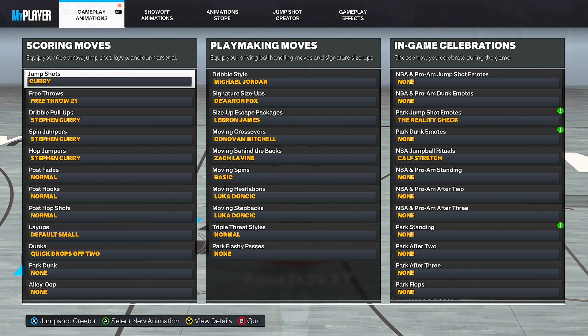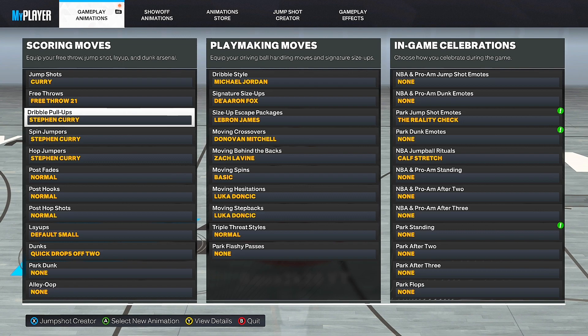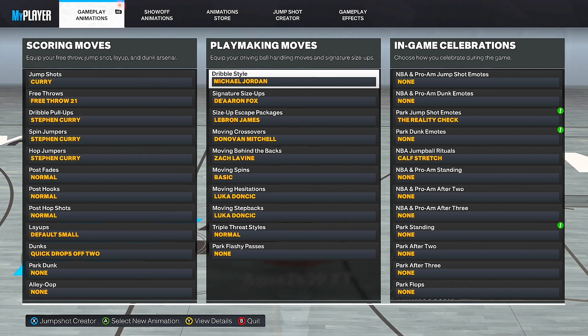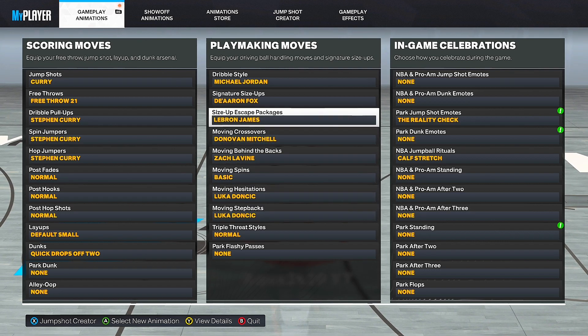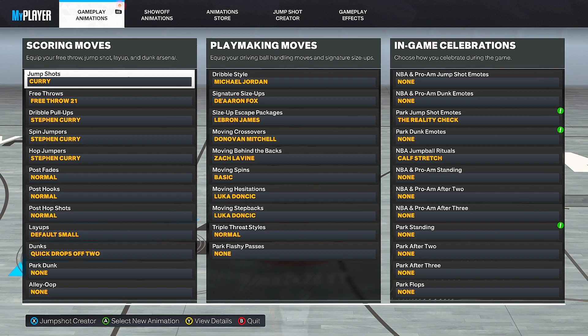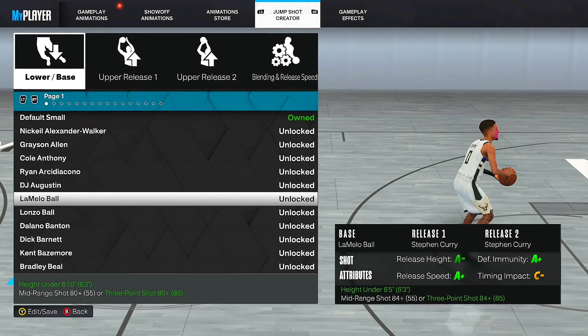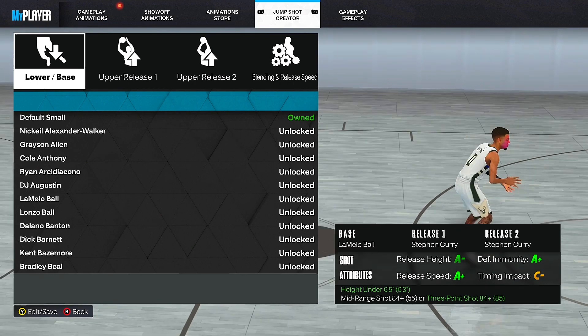Let me show you these animations right here. Jump shot — Curry. Dribble pull-up — Curry. Spin jumper — Curry. Hop jumper — Curry. All the score moves are Steph Curry. Now on playmaking — if I put the dribble moves to Curry, if I got the Curry slide, I feel like it would be too easy. So I just left my dribble sticks from last video. Dribble style: Michael Jordan obviously. Dribble moves: LeBron step back. My jump shot is Curry — it's a custom jumper. Lamello base, Steph Curry release, Steph Curry release. A-plus, A-minus, A-plus. I like this a little better than pure Steph Curry.